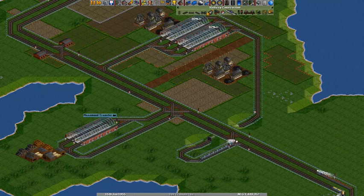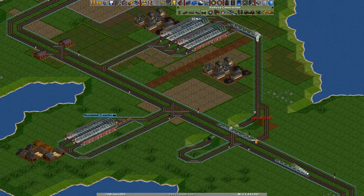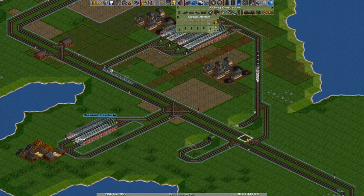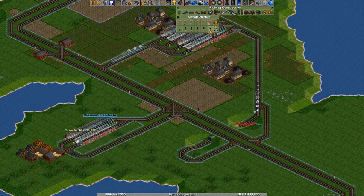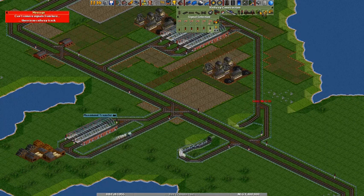They can do that this way, but to make it an even better intersection we can do something like this — and go like this — and then delete these. Now we have to change the signals around a little bit over here of course: make one of these over here and these over here. Let's delete this signal, and add one over here instead. Yes, this should work.